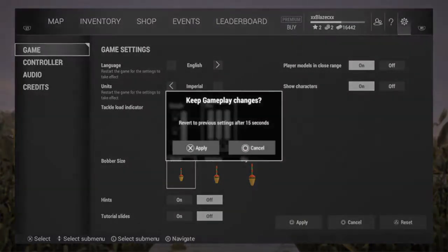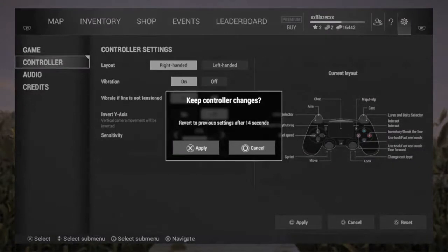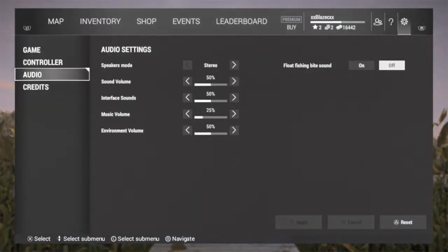Player models in close range — show characters at the bottom of the screen. Then go into the next tab, which will be controller. Change it if you're left-handed or right-handed. Vibration, you want on, and vibrate if line is not tensioned — you want that on too. Invert axis is just preference. Sensitivity, you can crank that up to like 70. For sound, I like to play with the music off, but float fishing bite sound — you need that on.